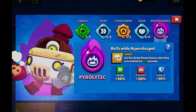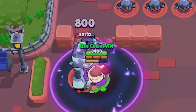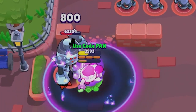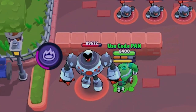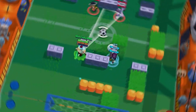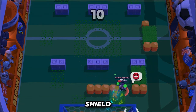Pearl's hypercharge, known as Pyrolytic, sets the ground on fire for a few seconds after using her super. This blazing area inflicts 800 damage per second for 5 seconds to anyone caught within its fiery grasp. Pyrolytic's fire damage is not affected by the damage gear or the amount of heat left in Pearl's oven. With a speed buff of 30%, a damage increase of 20%, and a 20% shield boost, Pyrolytic turns Pearl into an even more formidable force. To access this hypercharge, Pearl needs to fire a total of 33 cookies, and it takes 7 supers to fully recharge it. Notably, Pyrolytic's fire damage stacks with Overcooked's fire damage over time, but Pyrolytic's shield doesn't stack with Heat Shield.